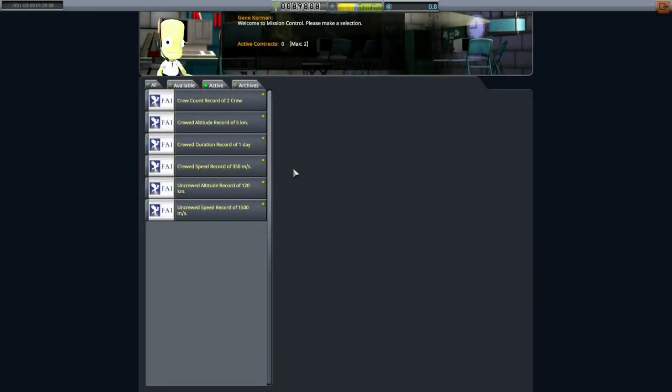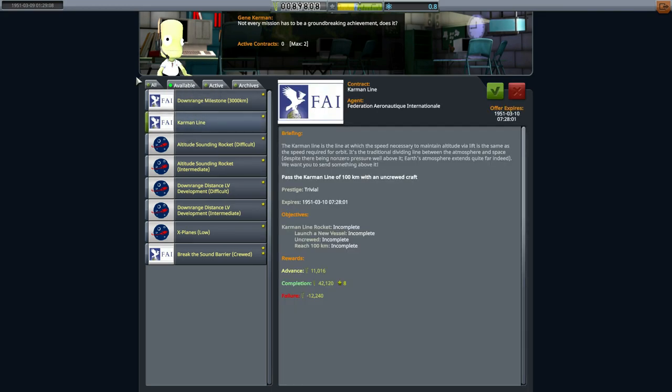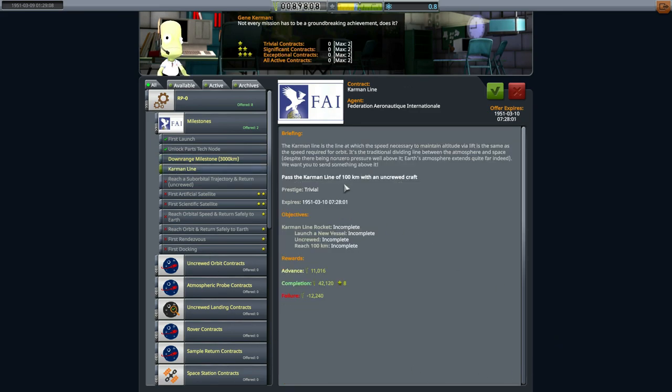There are a couple of ways to do these intro contracts. We're going to grab the Kármán line contract as well as an actual sounding rocket contract, mostly because if you can do both with one launch it'll save you time and money. We're going to grab the Kármán line contract because a sounding rocket should easily be able to break it. I also wanted to show you this 3K downrange contract — we're not going to be doing that in this episode. Do not accept it until you are ready, as you're limited on how many contracts you can have this early.